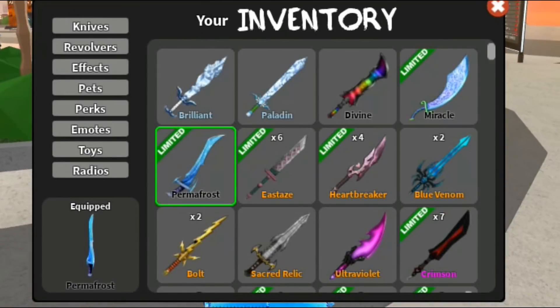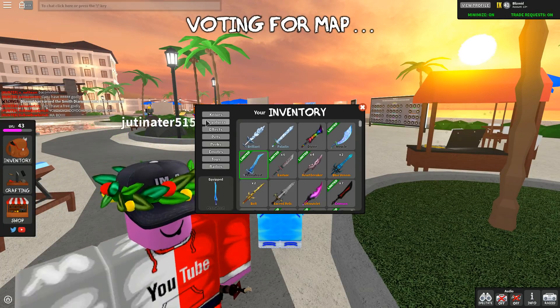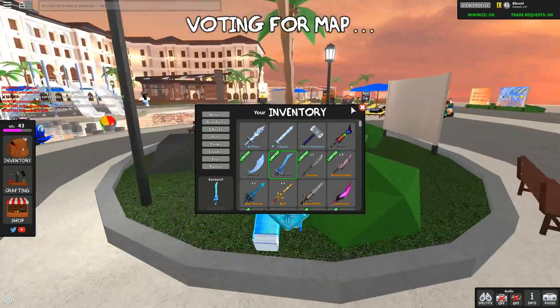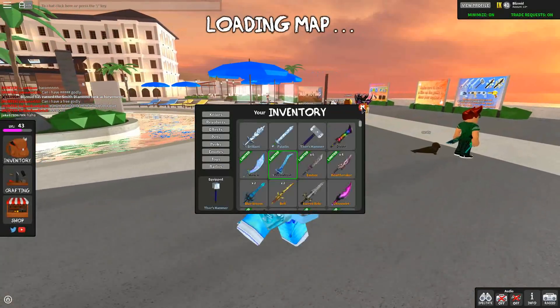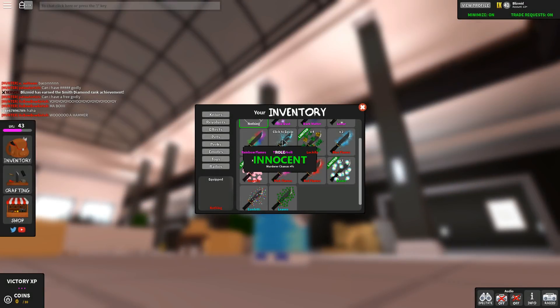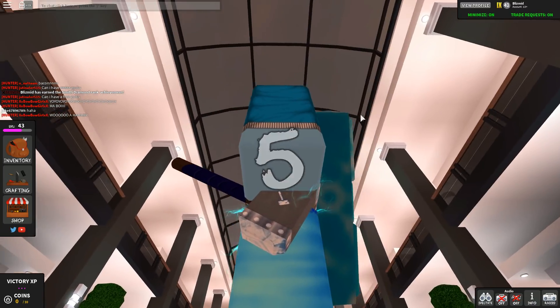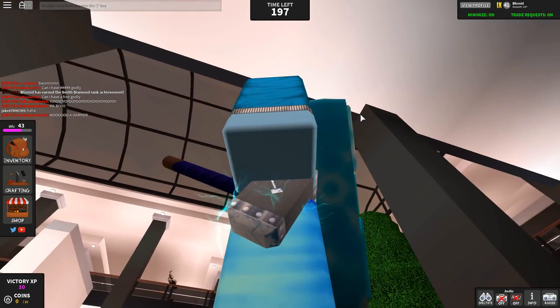We're gonna go to our inventory and it's not there. Okay, now there we go — I just had to refresh it a little bit. We're gonna actually equip this. It needs either blue flames or — what is it — thunderbolt is what it needs. Let's take a look at this. Oh my gosh, that looks insanely cool.